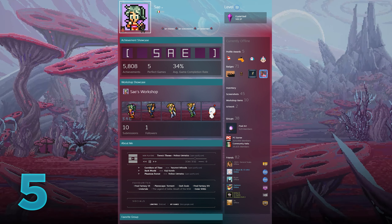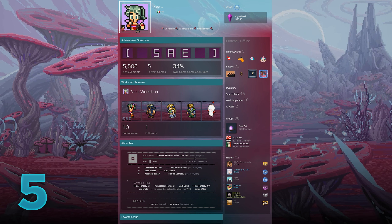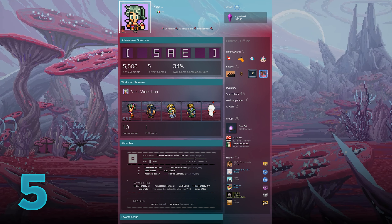Coming in at fifth place, we got SAE with a lovely pixel art theme profile. I think SAE is a great demonstration here that something simple can still look very well.